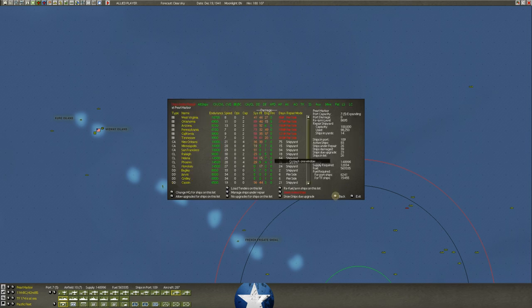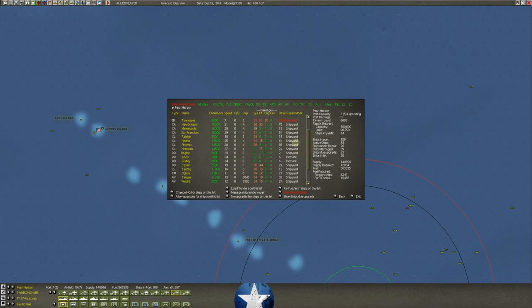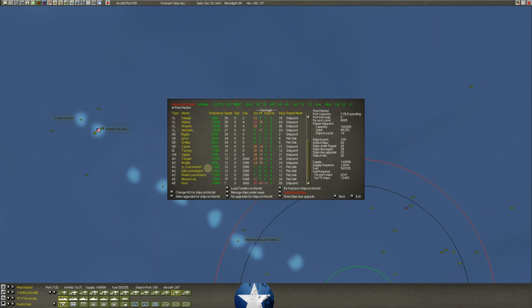We had five of these six battleships in the shipyard and were right at capacity, which was squeezing out all the rest of these ships. We've got a lot of other things here — cruisers, light cruisers, several destroyers, a submarine, a lot of tenders and whatnot.